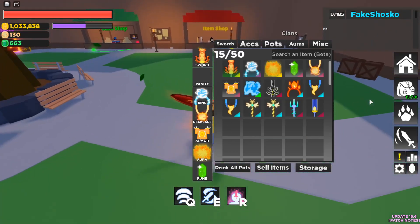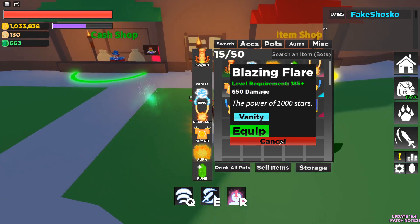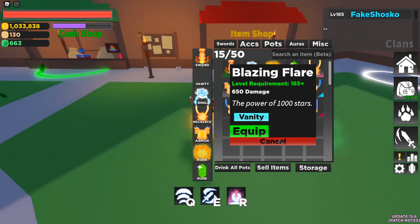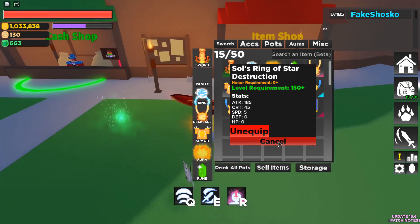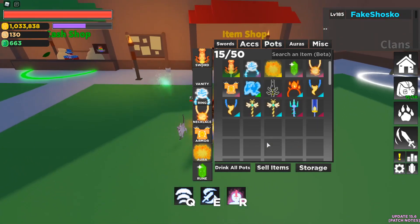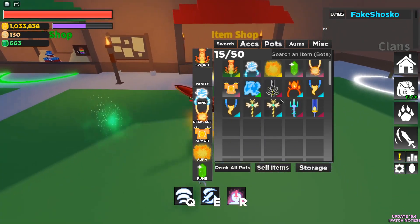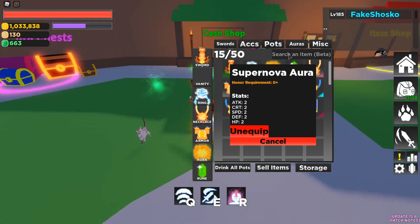Fun fact: if you're a max level player, you actually can't get drops from the Sun Temple Raid, so if you get a Blazing Flare while leveling up, make sure you hold on to it for endgame as well, because it is a very rare vanity now. I also got the Ring of Star Destruction, the 700 Star Pendant — you guys saw me get that last episode — same with the Sun God's Fighter chestplate. And I also managed to get the Super Nova Aura while farming, which was super lucky.